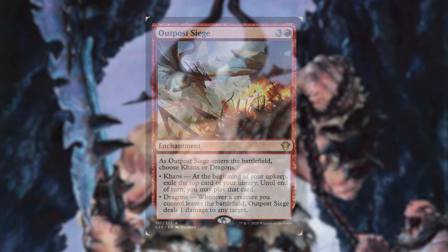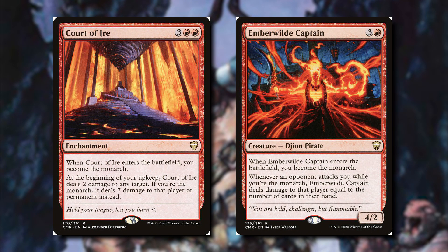We also have two ways to become the monarch: Court of Ire and Emberwild Captain. When they enter the battlefield we become the monarch, which for 4 and 5 mana just to draw a card at our end step isn't very good, but there's more to these cards. At our upkeep with Court of Ire we can deal 2 damage to any target, but if we're the monarch we can deal 7 damage to a player or permanent instead. Emberwild Captain makes it so whenever an opponent attacks us while we're the monarch, it deals damage to them equal to their hand size. When we add monarch to an EDH game, players go kind of crazy because card draw is like a drug — some players might be crazy enough to attack us just to become the monarch.